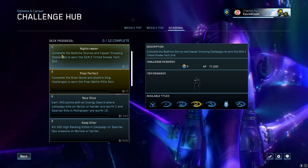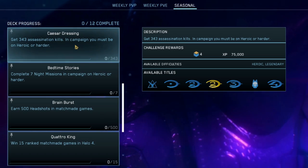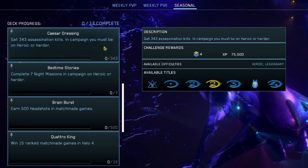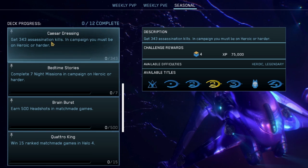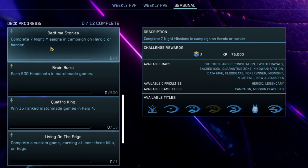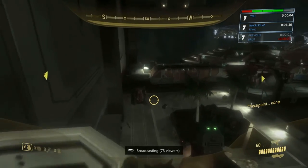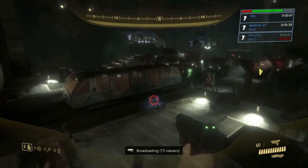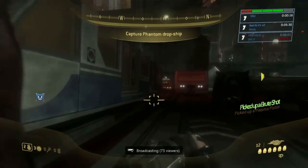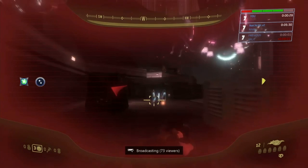Next is the Nightcrawler challenge: complete the Bedtime Stories and Caesar Dressing challenges to earn the Gen 2 Tinted Smoke Tech Suit. Caesar Dressing requires 343 assassination kills in campaign on Heroic or harder — just team this up with whatever featured campaign game is for the week and be extra sneaky. Bedtime Stories requires completing seven night missions in campaign on Heroic or harder. I'd suggest Kikowani Station from ODST or Floodgate from Halo 3, as these are easy speedrun missions completable in under 10 minutes, even around five. Links to legendary speedrunner Naked Eli's tips are in the description.